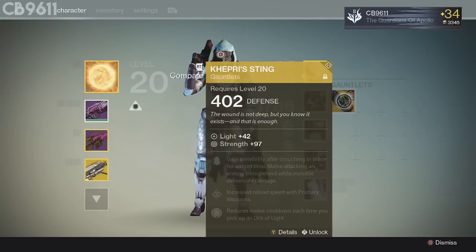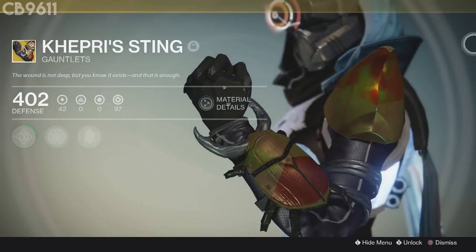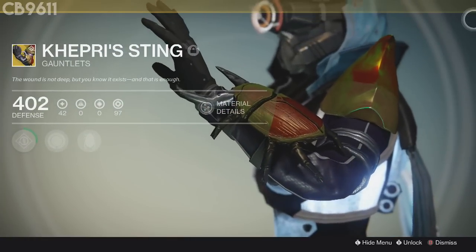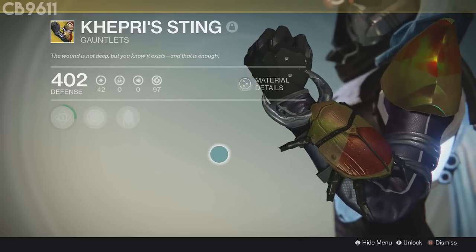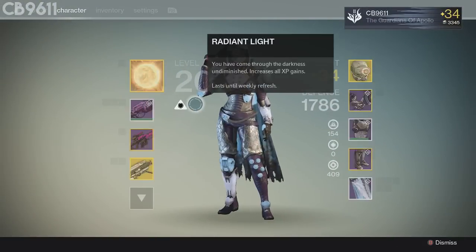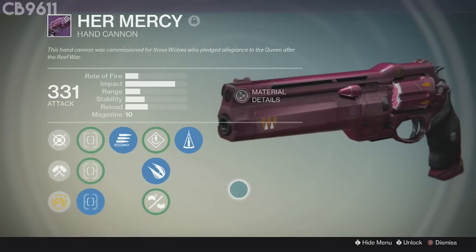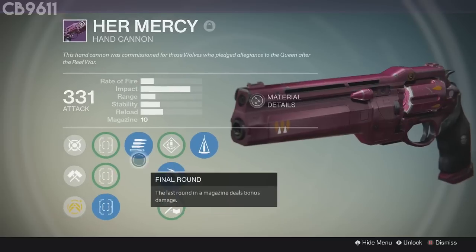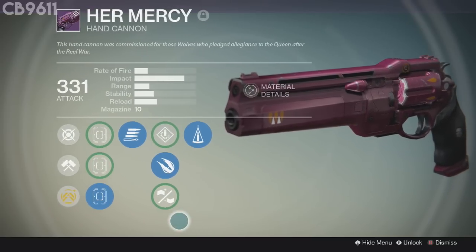I also got the new Capri Sting gauntlets — they're pretty cool but I'm not using them. I got that out of a random chest at the end of Prison of Elders, which is pretty crazy. I've got a pet beetle on my wrist — my friend Twy Dash hates it, thinks it's disgusting. And then I'm rocking the Her Mercy hand cannon. I'm so glad they brought back the Queen's Wrath weapons. Sadly you cannot get the armor, but the hand cannon is pretty sick. I got Final Round, Explosive Rounds, and Counterbalance — a pretty good roll.